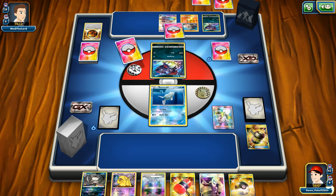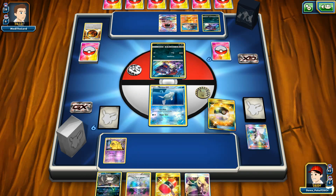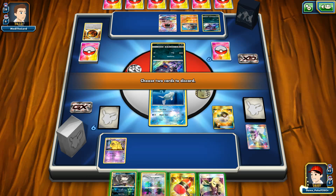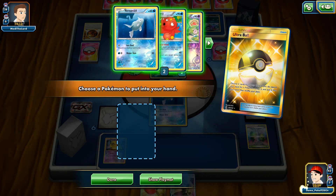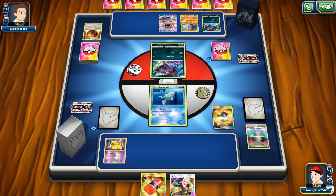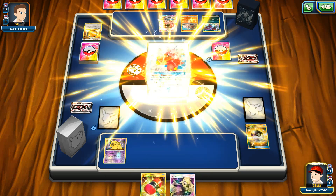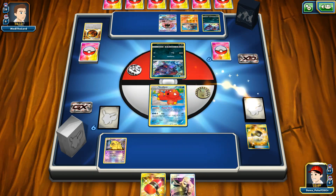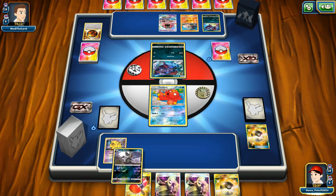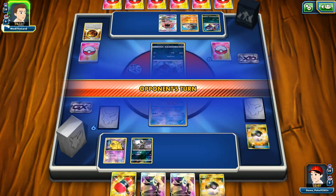Very bad hand again, but at least this time I have an Ultra Ball available. I'm going to discard two cards to grab myself an Octillery. In addition to Octillery, I can draw three extra cards. I didn't want to throw out my Cynthia just in case I don't get a Draw Supporter for the next turn. There's a red attack — so far so good.